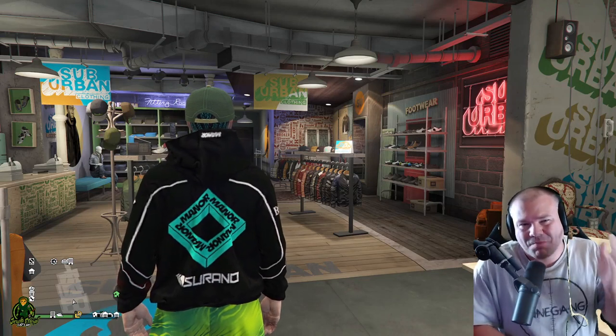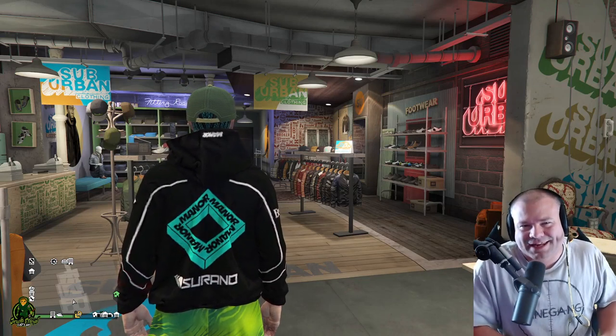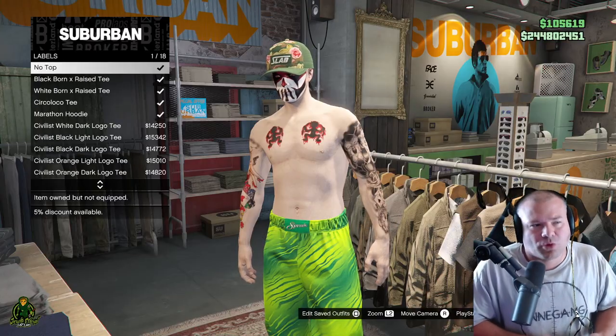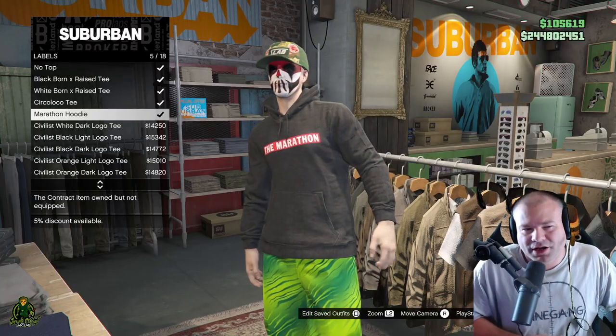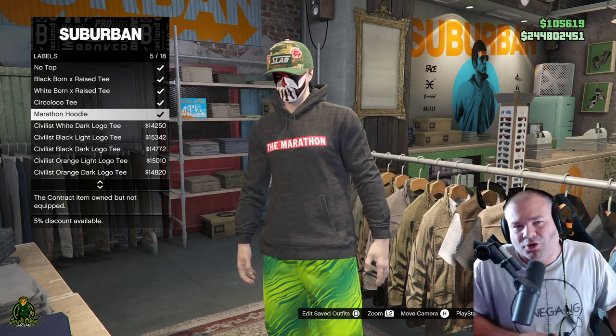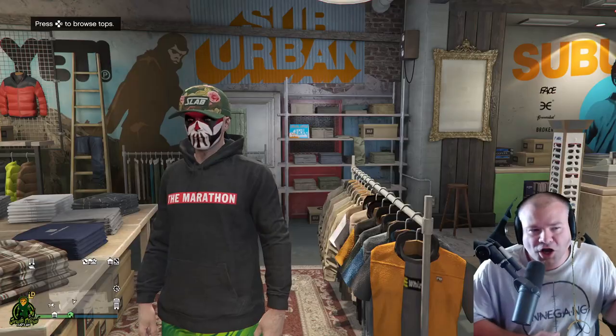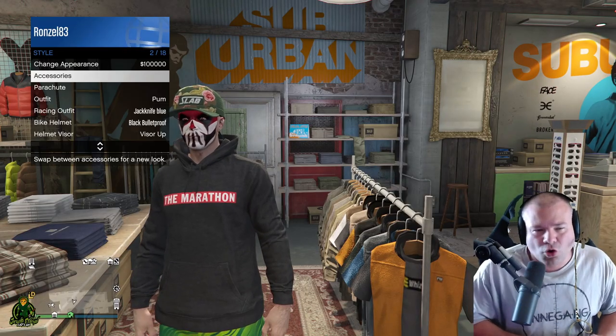How to unlock the unreleased Manor Serrano jacket in GTA 5 Online. Go to Tops, go to Labels, go to Marathon Hoodie. If you do not have the Marathon Hoodie and you want to know how to unlock it, that video will be pinned in the comments. Once you have the Marathon Hoodie equipped, go to your Interaction Menu.